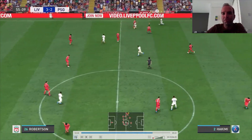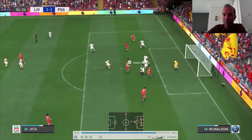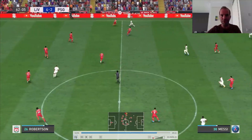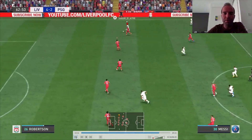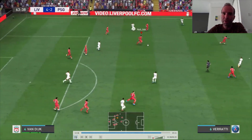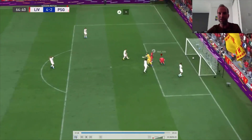Here we have another attack from my opponent, but Robertson does a really great job. He goes to attack, gets into the box for the cross, does a fake shot, Jota is there — unlucky that the ball was blocked, but lucky that we can shoot again — and then we have an easy goal. Then my opponent was playing pressure football and attacking with Messi, but Robertson tries to catch the ball, the opponent makes a mistake with the pass, Van Dijk makes a really good interception, and then we have a counter-attack with Mané and Salah — an easy, easy goal.